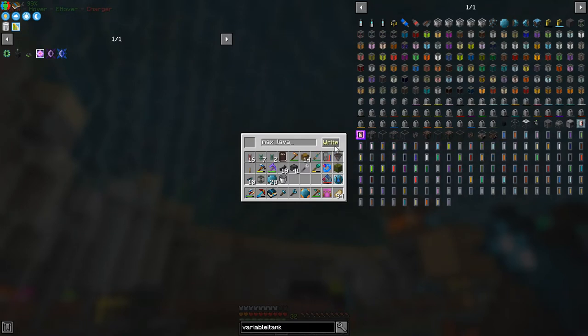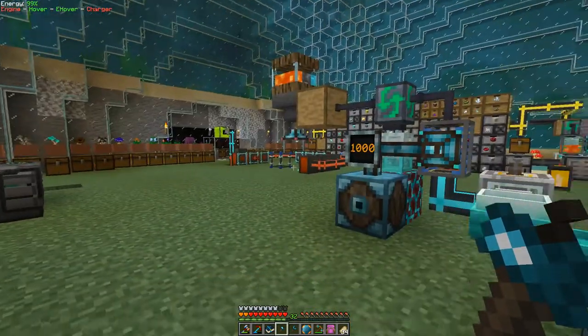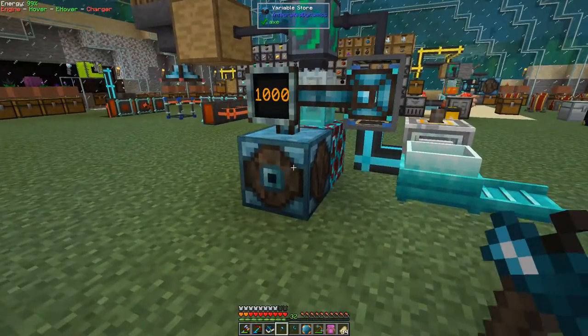This is the value of the integer that we want - so this now will have this value. It's actually called something odd - let's just change the name of this variable. We want to call it 'minimum level' - actually it's the maximum level isn't it, before we start making lava. Not a very good variable name but we'll call it 'max lava'. So we write it and it now says 'max lava'. We can come along and put this into the variable store.